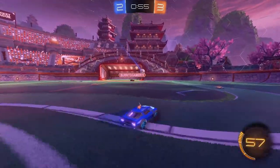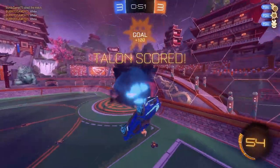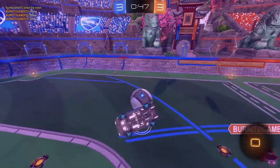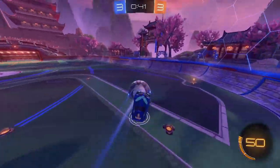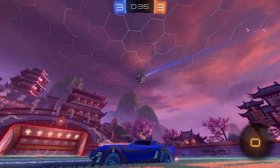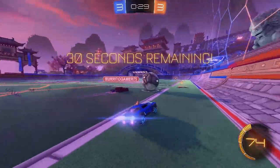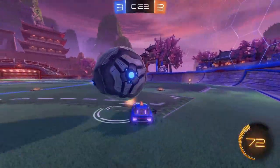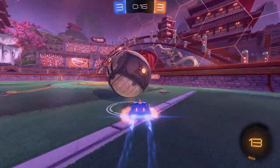That's a power hit going across the entire field. That was a bit of a weak corner hit there. I totally missed the corner and actually just hit the back of the car. You see that effective coverage — front flipping is the way to make your car the most defensively big or cover the most area.